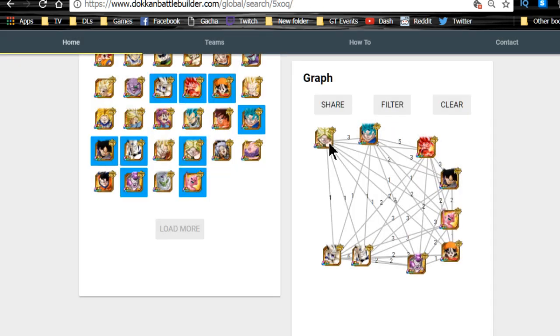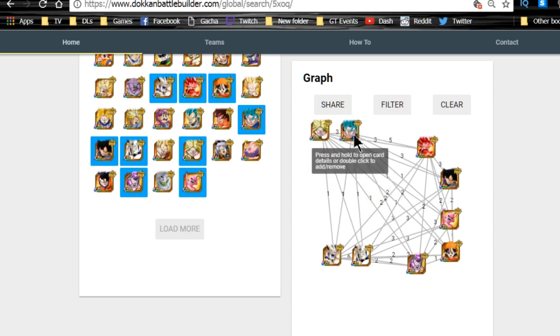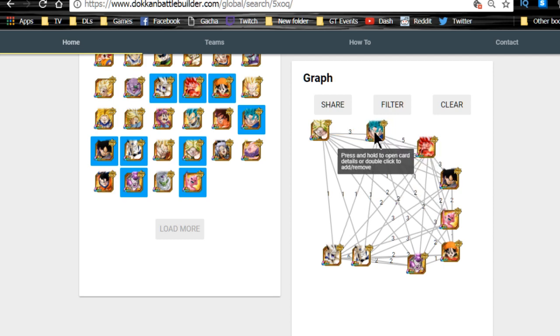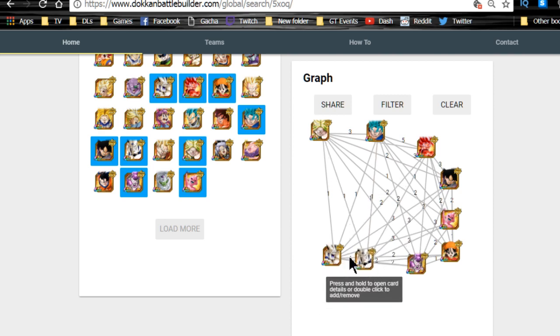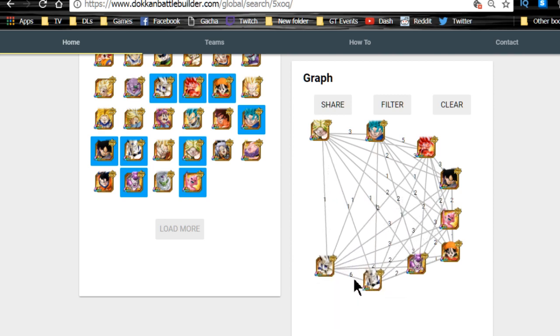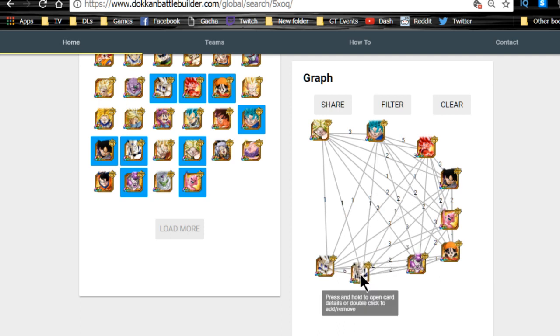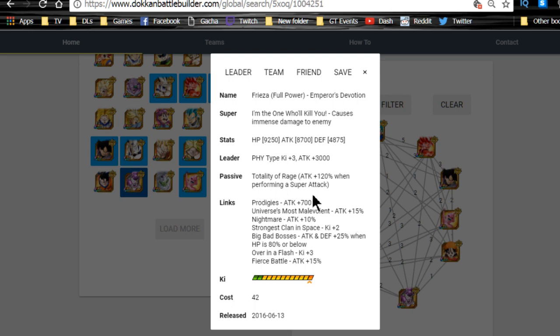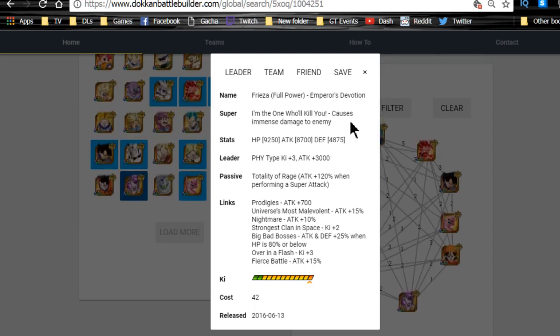We're going to run a double Super Saiyan Broly lead. You'll want to link him with Super Vegito Blue — they share decent link skills like Fierce Battle and Super Saiyan for 25% attack, plus Prepared for Battle. Super Vegito Blue is also a tank, so he covers the defensive role. Then Omega and Sin Shenron link together with six shared link skills on the other rotation.